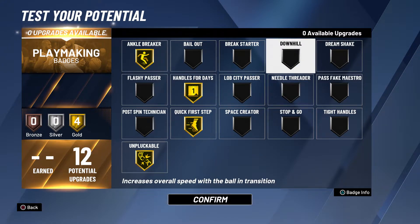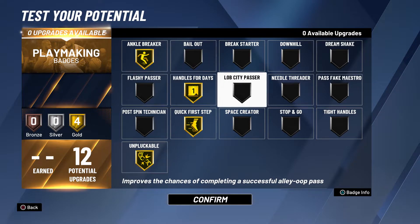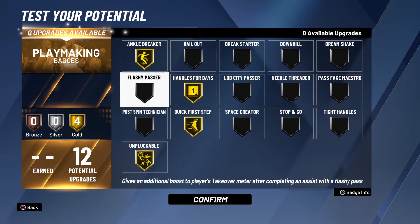Loud city passer, needle threader, and downhill are all notable mentions for playmaking badges. Downhill helps you get faster, loud city passer helps get more successful lobs, and needle threader is great for passing through traffic — I've tested it on three builds and always see it activate. I want to build something like a Jason Kidd or Jason Williams type — the White Chocolate himself.